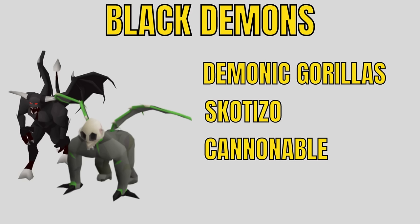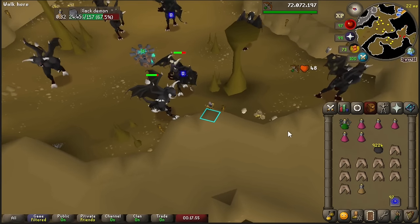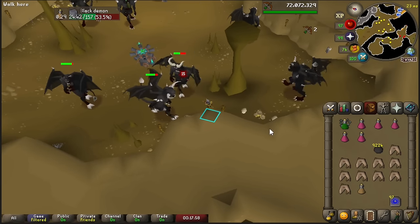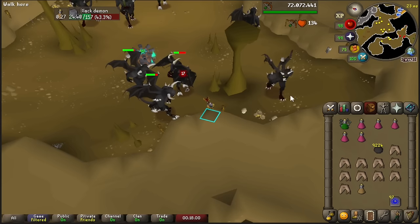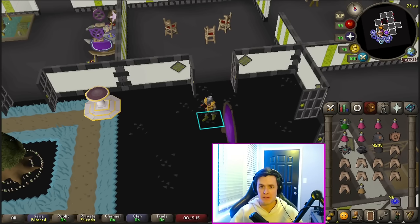Black Demons are a very common task and you have some options. You could kill Demonic Gorillas — great for Iron Men or mains going after Zenytes — or use your helm's bonus on Skotizo and use up your totems. If you want to do the normal ones, several spots are cannonable. They can be cannoned in the Taverly Dungeon, but make sure they're not hitting you since it's not multi-combat, otherwise your cannon will only attack one at a time. You can also cannon them in the Chasm of Fire — I tested both spots and they're about the same; Taverly is a little bit better.